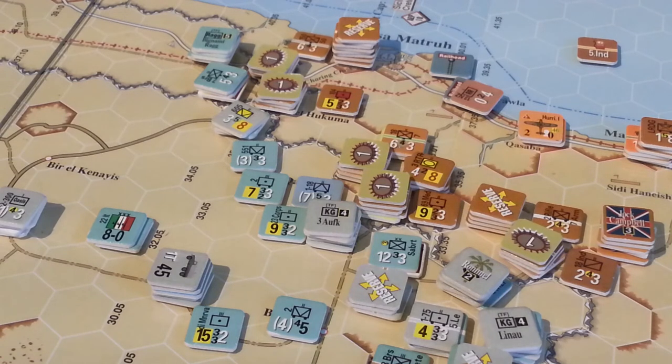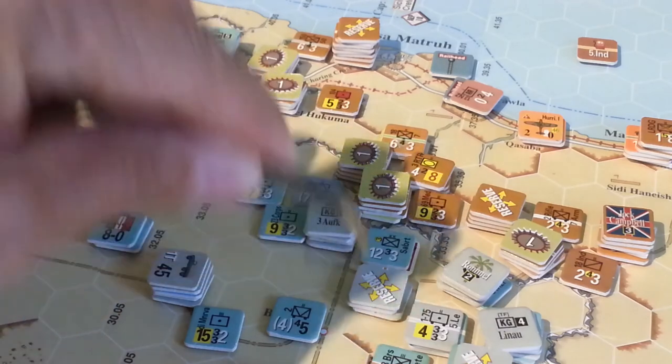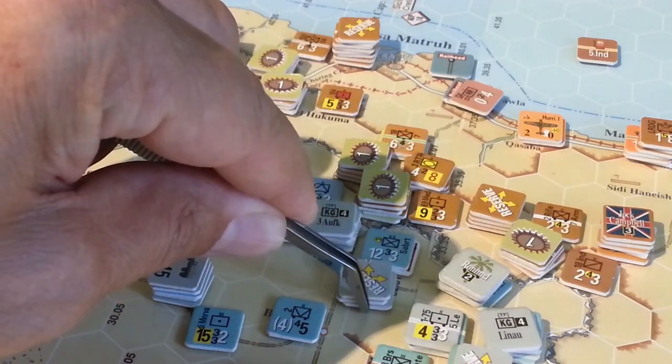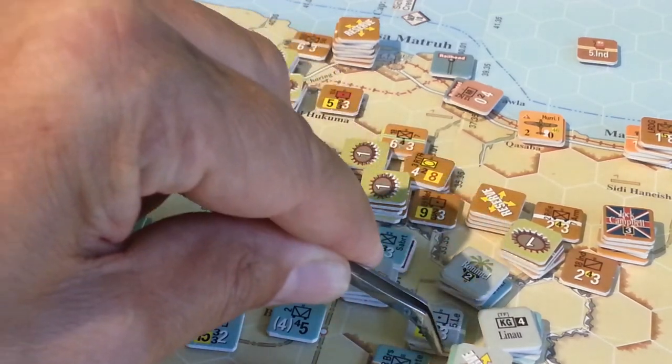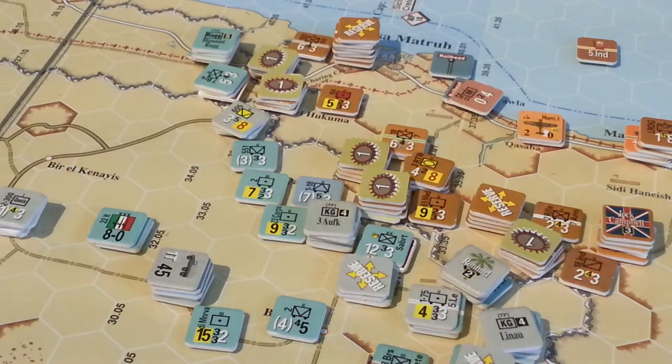It's the allies' turn — they've just finished movement, supply is done, everyone's in supply. We're going to rotate to the Axis and see if we can get some more supply where it needs to be and work out how to crack the nut here.